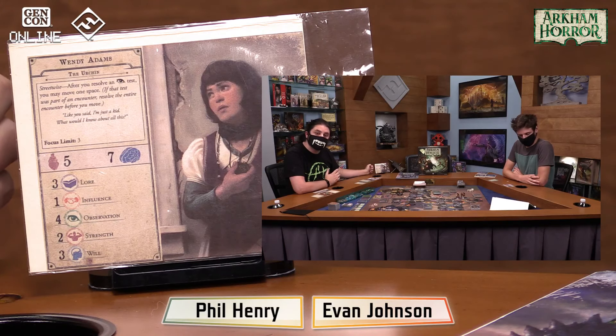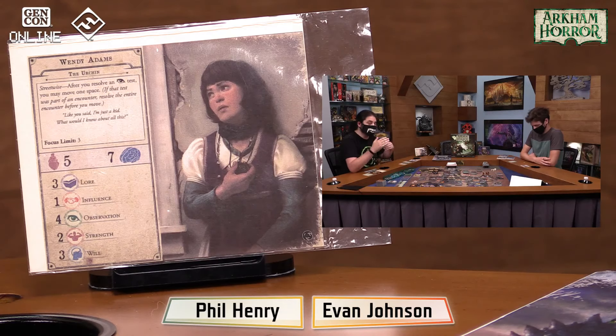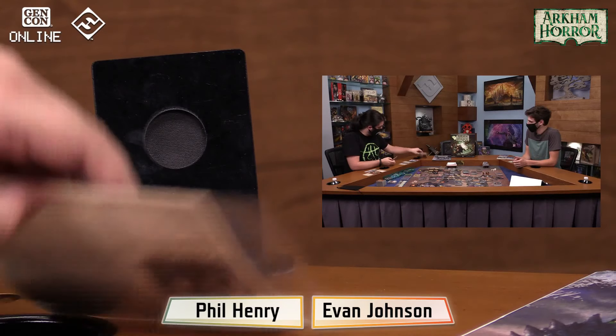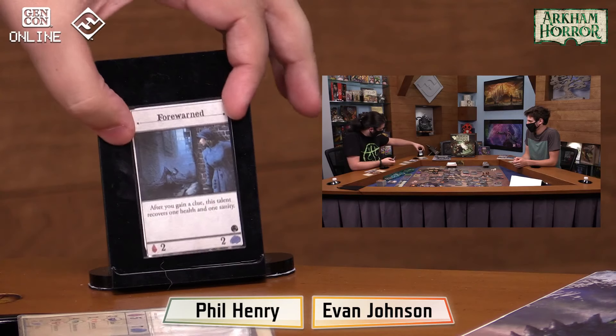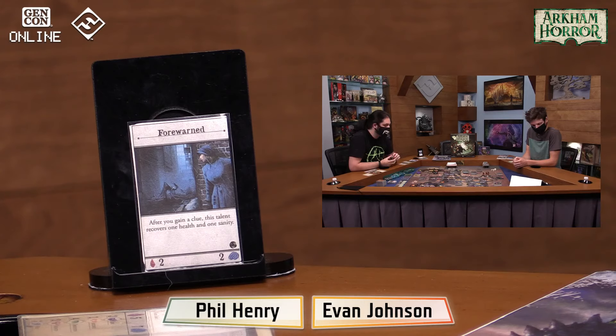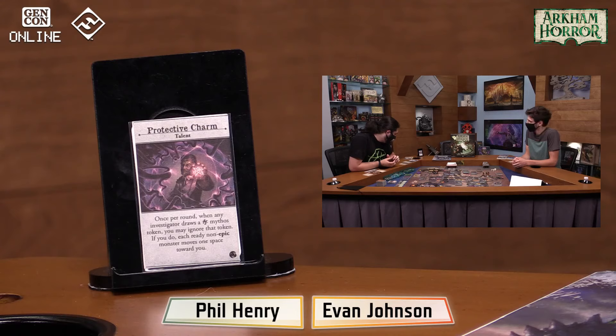Her streetwise ability is similar to Shortcut in the core game, but instead of getting two spaces of movement every time she evades, she now gets a free space of movement every time she passes an observation test. So she can spread that out and get some tricksy ways to move around. She always starts with Forewarned, so every time she gains a clue, she gets to recover some health and sanity — still leaning into that survivor aspect where she just keeps going.